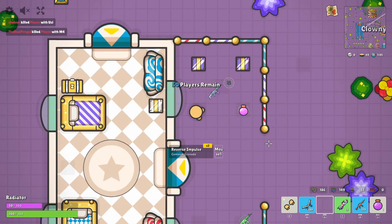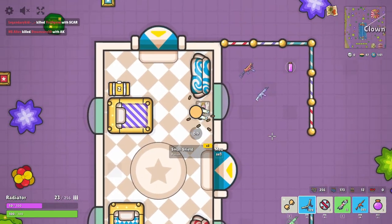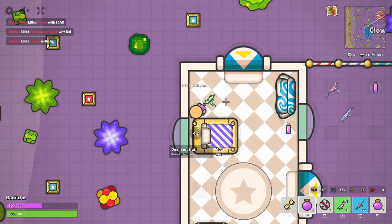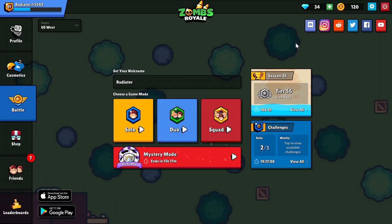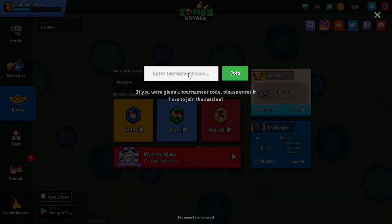Now let me tell you how to join a custom lobby. To join a custom lobby, you need to click on the settings icon on the top right. Then click on 'Join Tournament,' and then you are supposed to write the tournament code.